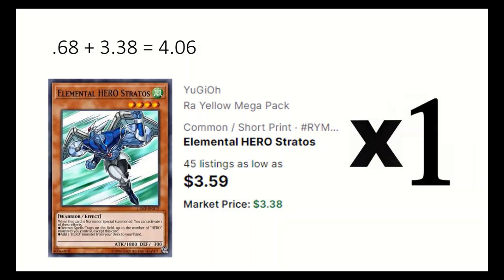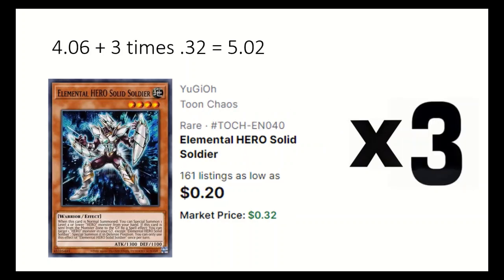1 Elemental Hero Stratos can search for any of your heroes and is especially helpful in setting up future turns. 3 Elemental Hero Solid Soldier — 1 normal summon can special summon a level 4 hero from the hand, and can special summon a level 4 from the grave if you mass change on it.